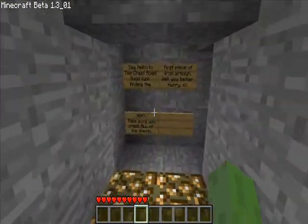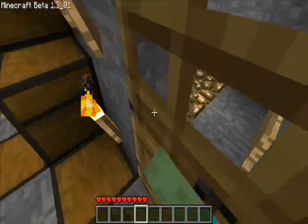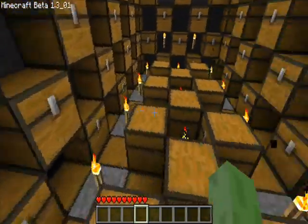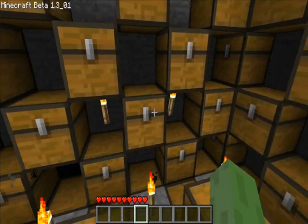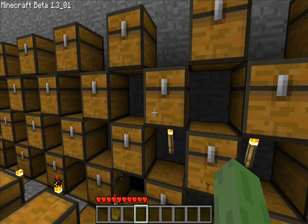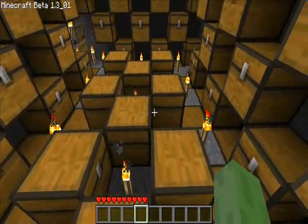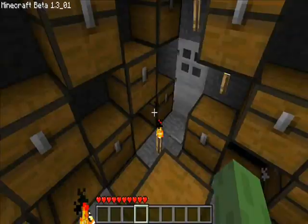Alright, this is the next stage. Say hello to the chest room. Good luck finding the first piece of iron armor — you better hurry. Hint: make sure you check all the chests. Now, there are actually a couple of random items in here — they're really just for fun — but the iron armor you're looking for is gonna be somewhere around here. Here it is: iron boots, that chest right there.